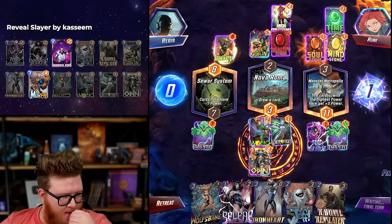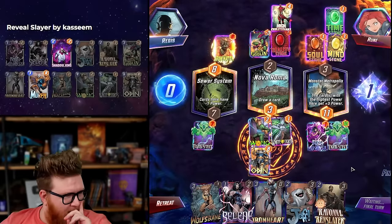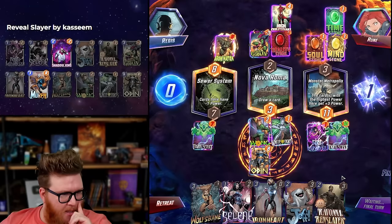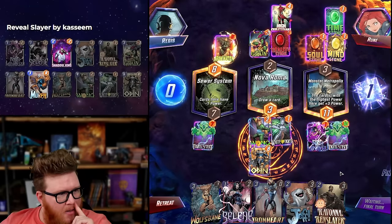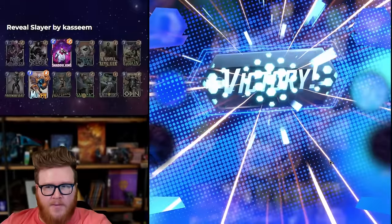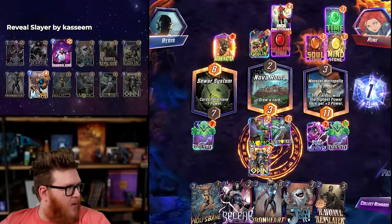I actually don't know which play has more power, but this has to be it. Ironheart Wolfsbane is crazy, but we're ahead a lot mid and really contesting the sides — that's the important part. Covering all three locations pretty hard here.